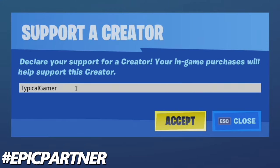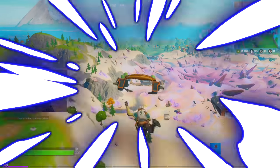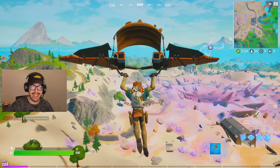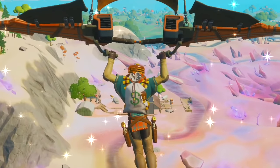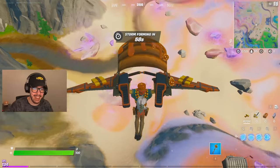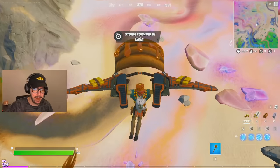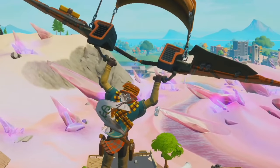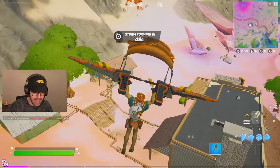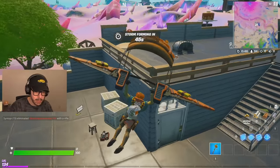Don't forget to use code Typical Gamer in the item shop. Starting off, we got Mancake and he's gonna be green weapons only. The gladiator is actually really fun as well. There's maple syrup everywhere, some butter, and he's got some pancakes in the bag — they're a little bit glitched. Green weapons only. Hopefully we can find some; that is gonna be the biggest struggle here.